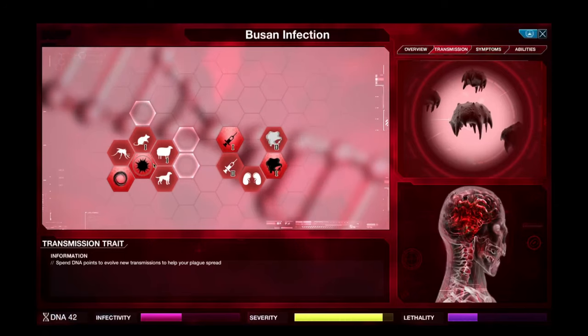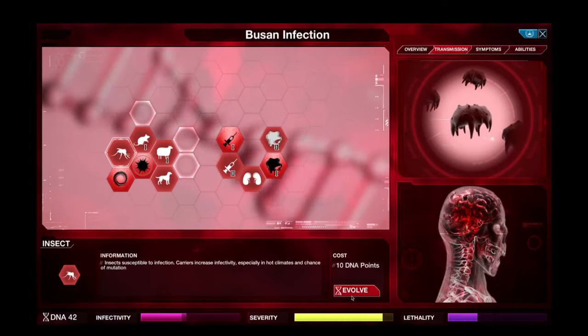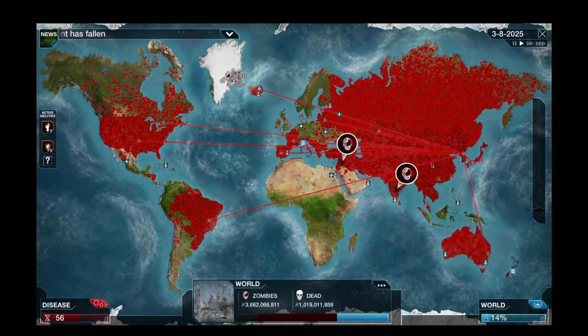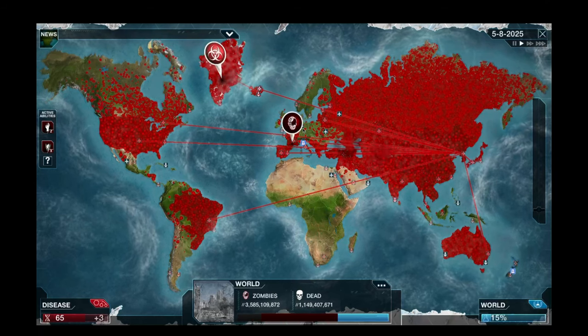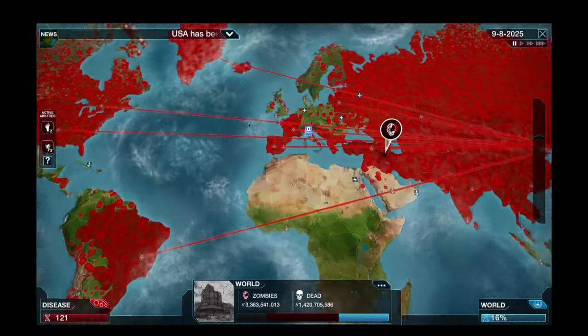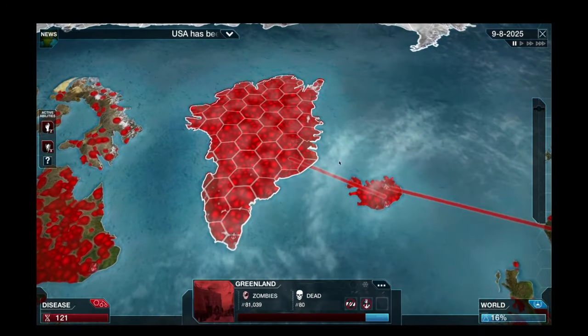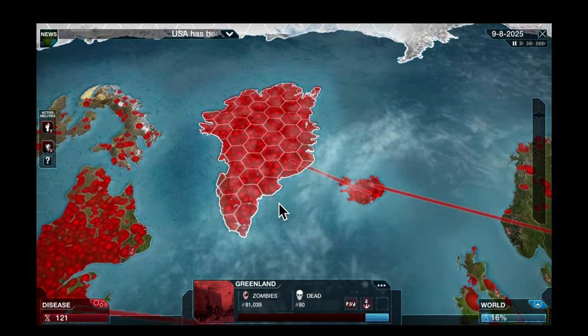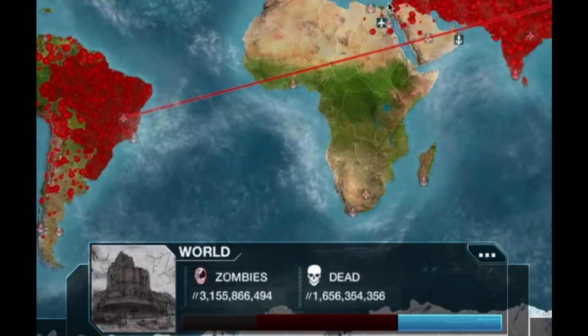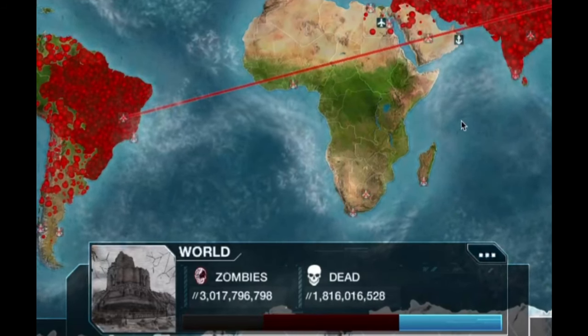For transmission we should probably focus on insects. We need to make it cold resistant if we're going to go to Greenland, and heat resistant as well. Greenland has finally been infected! It's only taken me four of these videos but we have got them. I don't care what happens now - we've managed to get Greenland! We have over three billion zombies across the world - that's pretty insane.